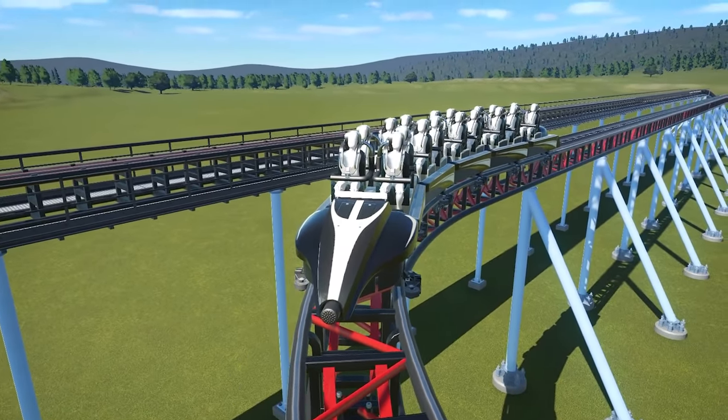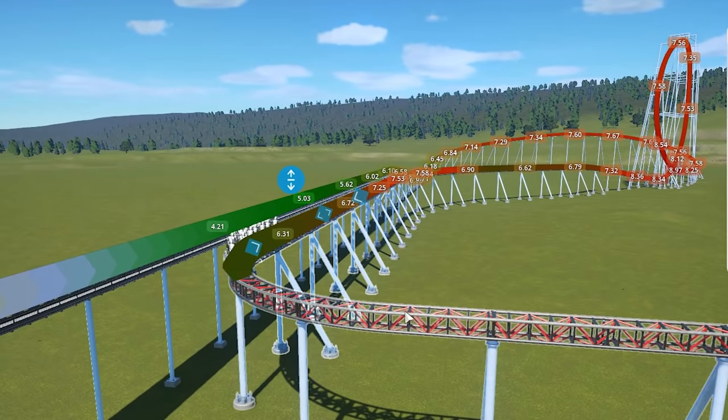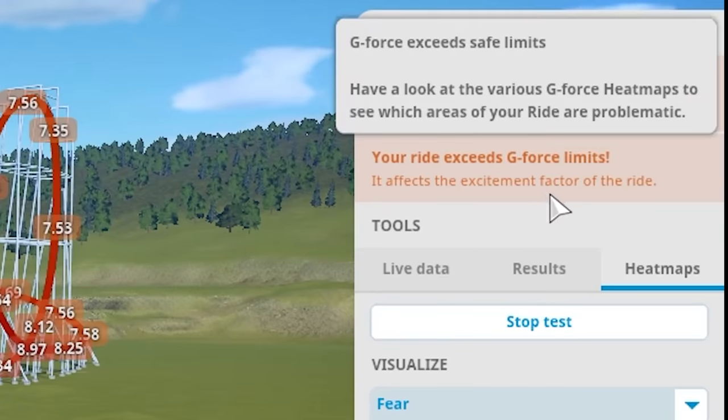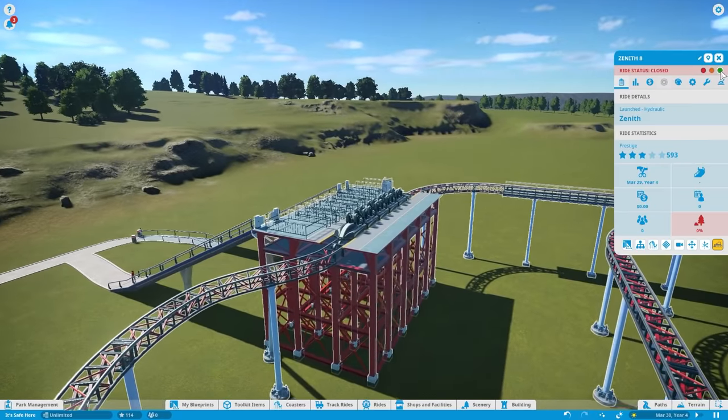The train just stopped here, so let's get rid of the first brake. Here it comes — it hits the brake. I think that's a good speed. Your ride exceeds g-force limits — it's because of this darn loop. I don't care, I think people will go on it. So it's now open.